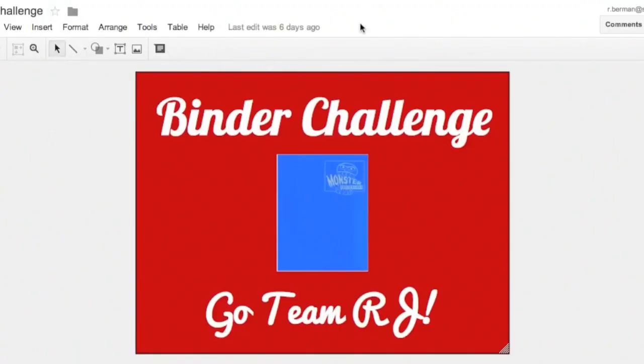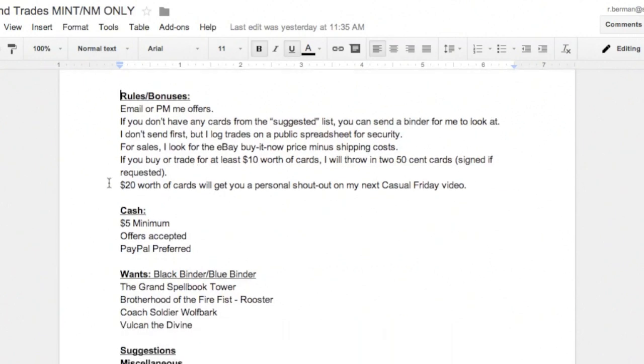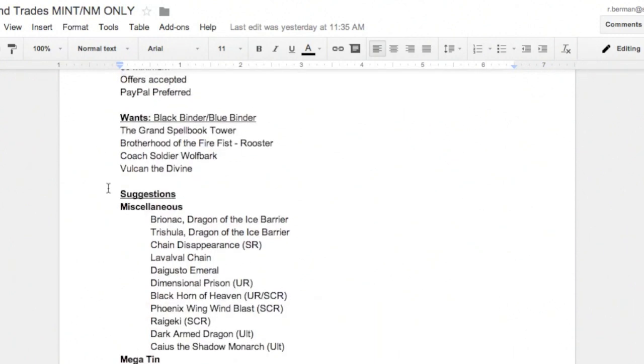So let's get to the rules and some of the small bonuses that you can get if you support Team RJ. The first bonus is if you trade or buy for $10 worth of cards or more, you get two free 50-cent cards, and if you want I will sign one or both of them. And if you buy or trade for at least $20 worth of stuff, then I will give you and your channel a shout out on my next Casual Friday video. There's also the fact that a lot of these cards I'm going to be trading or selling at a slightly lower price than normal.